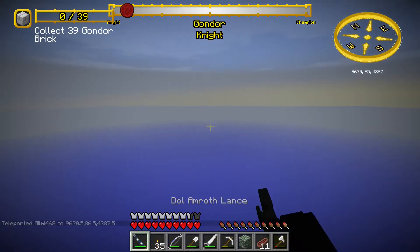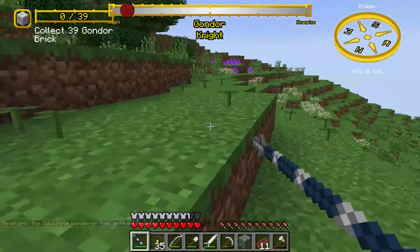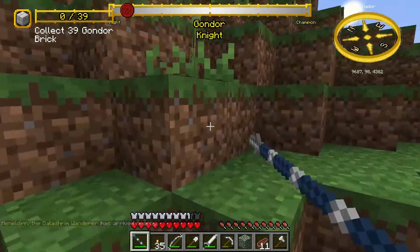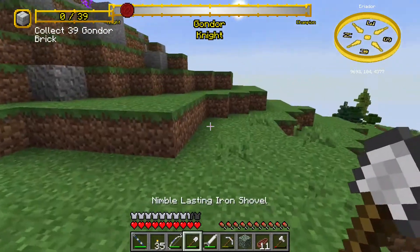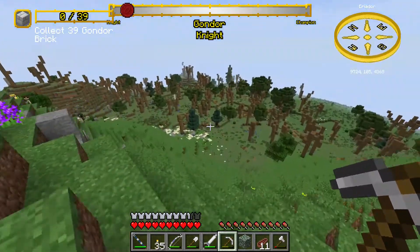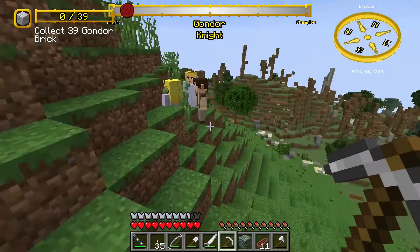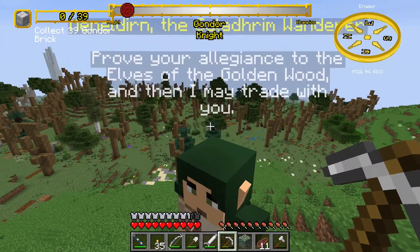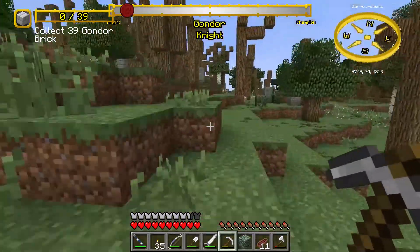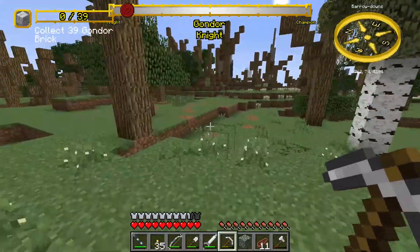What I could do is the Dol Amroth hammer I've made — that would work much better. The good thing about this is it's got knockback, like significant knockback. So it means when they try and come towards you they get knocked back further than they would have otherwise. A bit rude. Knight of Gondor, and they deny me trading rights. A bit uncalled for I'd say.